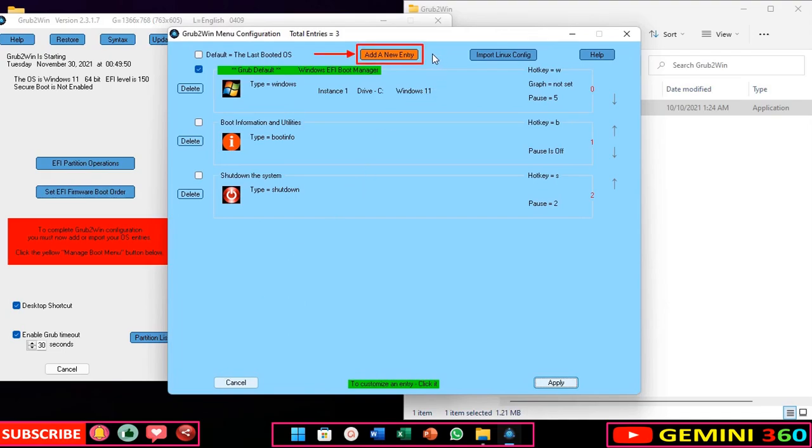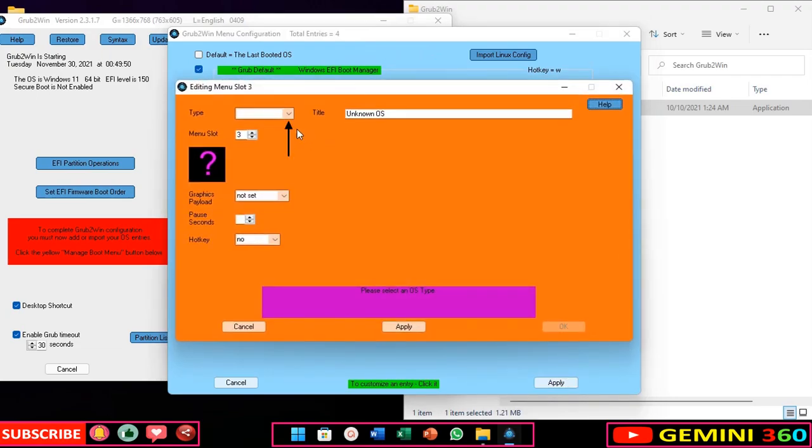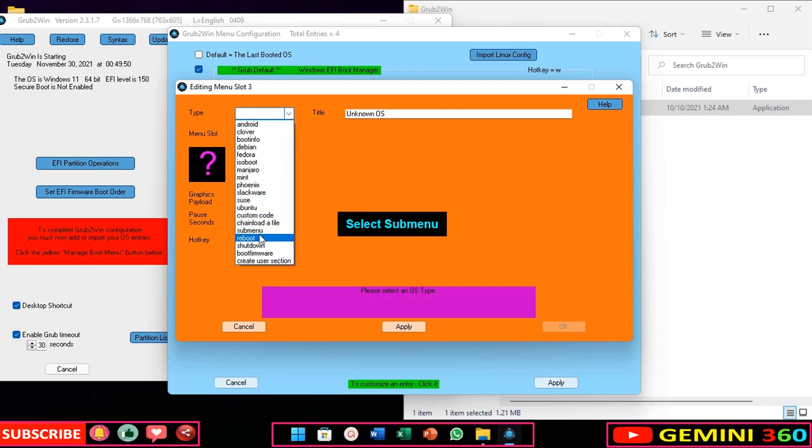Add a new entry. Select submenu, then add a new entry.